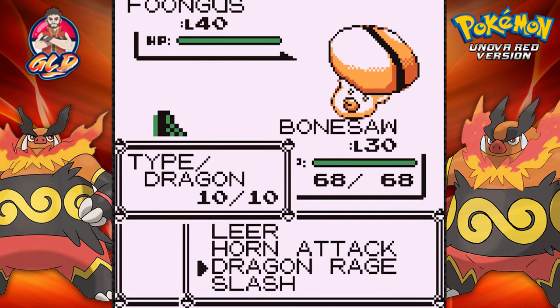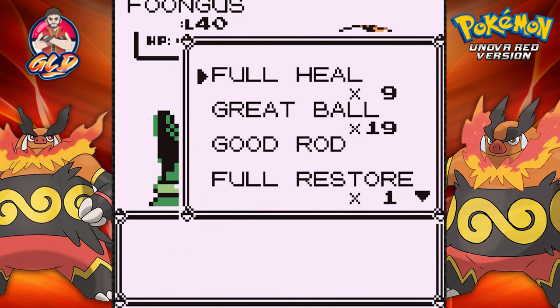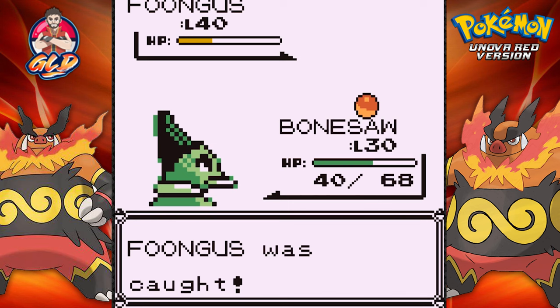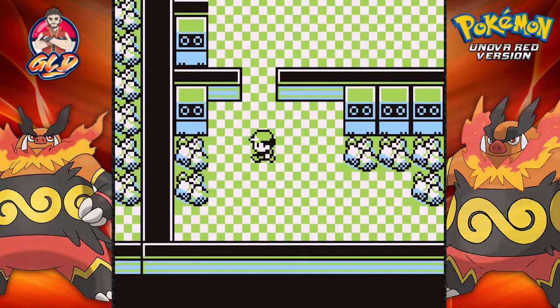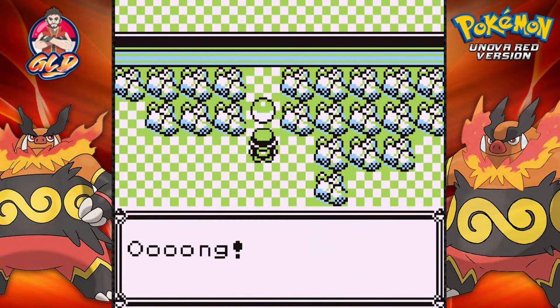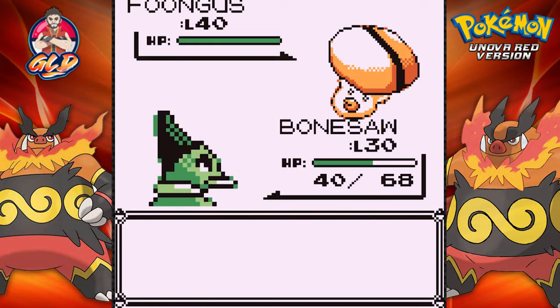I need to capture this Foongus, so let's go straight for Dragon Rage. Now let's throw a Great Ball — yes, we have 19 Great Balls. And there we go, we've caught ourselves a level 40 Foongus. It turns out we already have a Foongus though, so another Foongus captured. Let's move on — we still have a lot of items to collect and Pokemon to find. Foongus is not really the Pokemon I want to mess around with, so let's run.